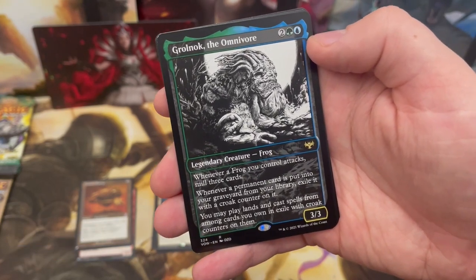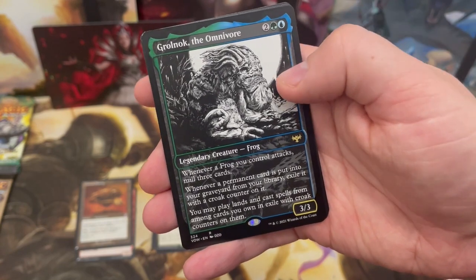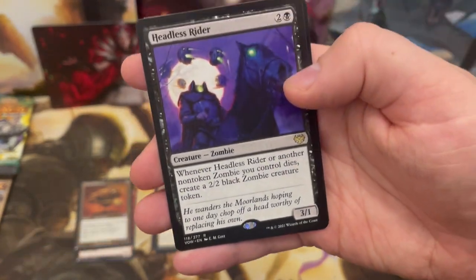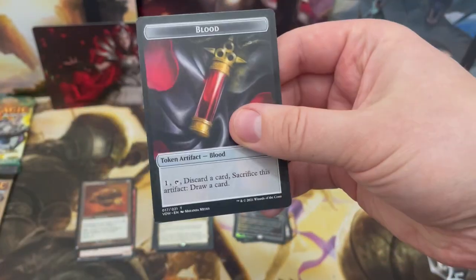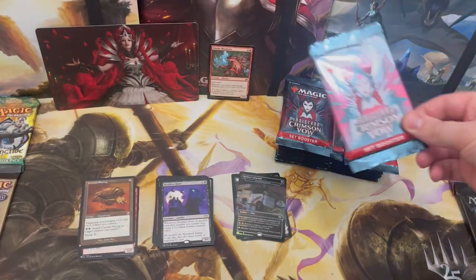We've got an alternate art Groak Nok — one of the many commanders we did a deck tech on for Decktober, really fun one. Also Headless Rider, a bit off-center but another rare with that zombie-loving effect, a snarling wolf, and another token.